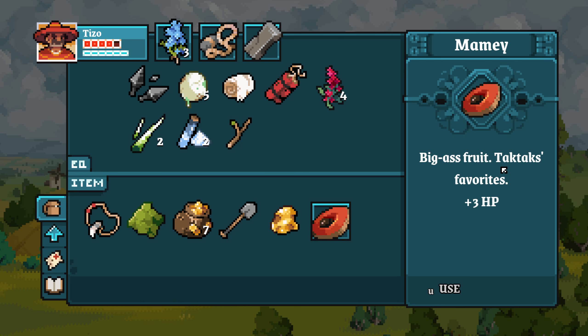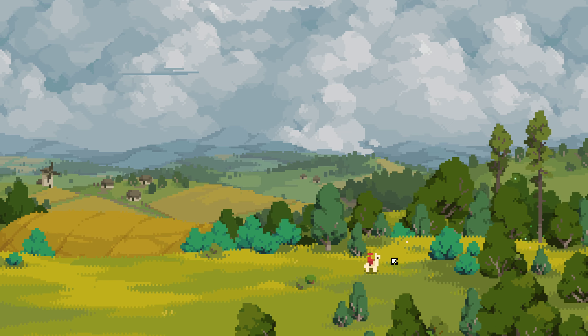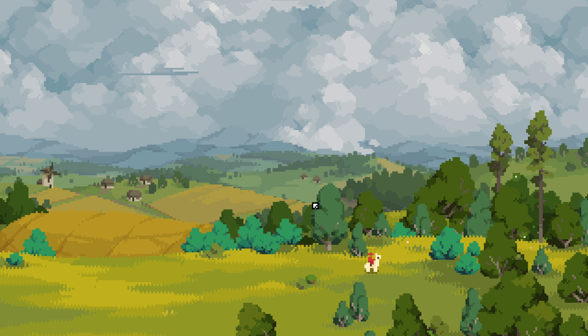Big fruit — tac tax favorite, plus three HP. Let's get to max HP. We're at seven XP; I want to get this thing for 14.